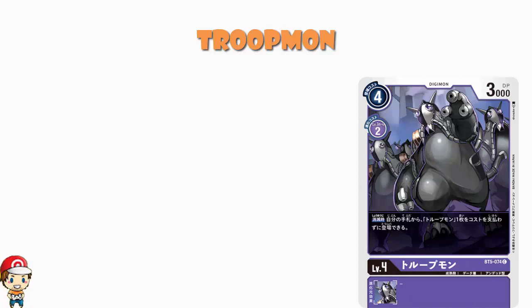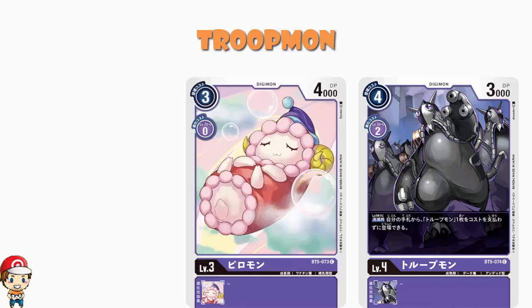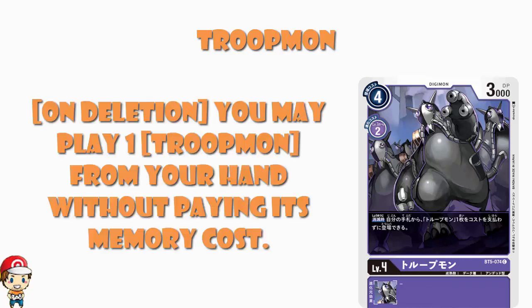Troopmon here comes in as a level four. Four cost to play normally, two cost to Digivolve, 3,000 power. Fine stats-wise, but honestly 3,000 power is what we expect from a level three, not a level four. I mean, it's less than we just saw on Pillowmon, which is about the only time I'm ever gonna say something nice about Pillowmon. But we do have a skill here, so maybe the skill can save it. On deletion, you may play one Troopmon from your hand without paying its memory cost. Call them in — this is a really nice card.